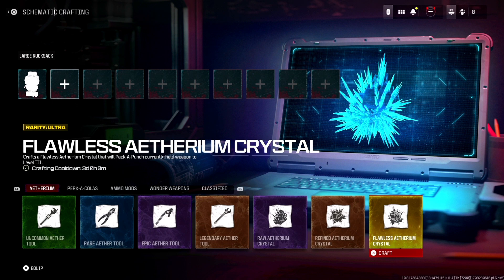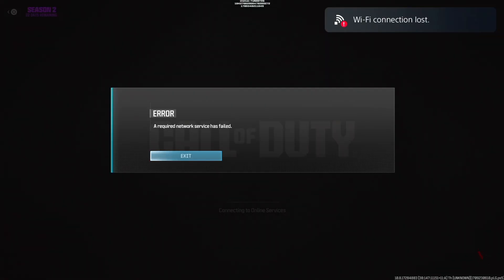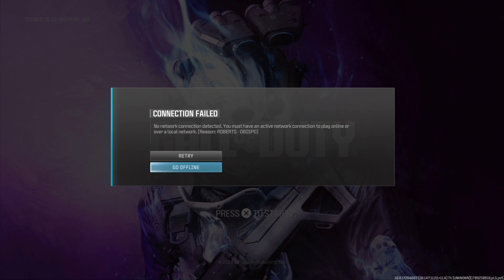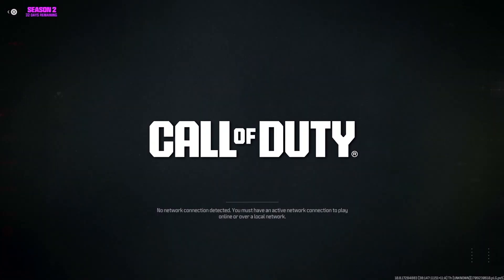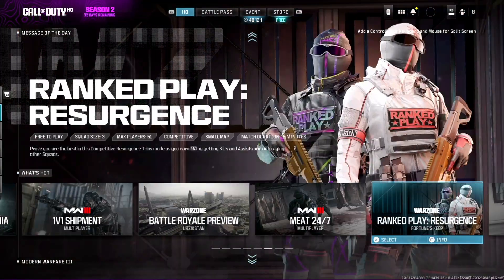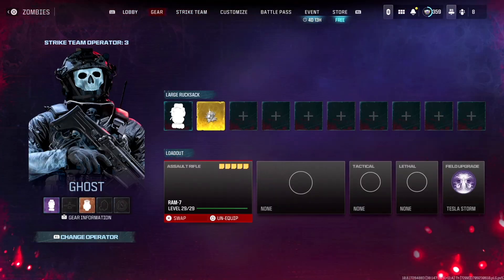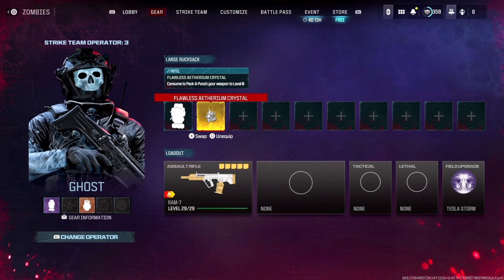Now you connect your Wi-Fi again to your console or PC and let it reconnect. I'm reconnecting right now. Here we go — we have the crystal that we wanted to craft.